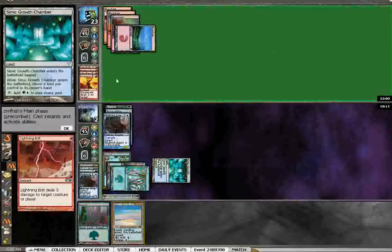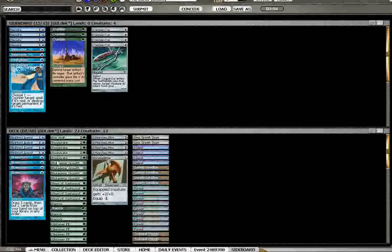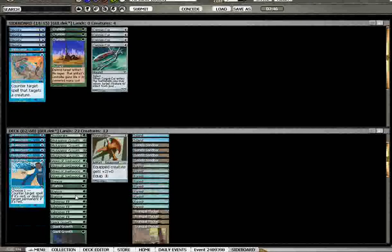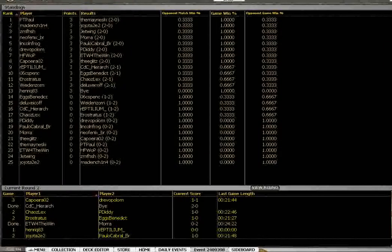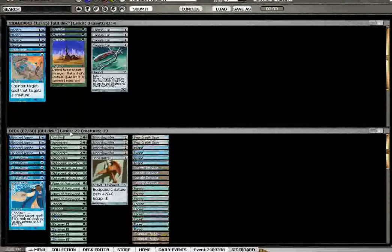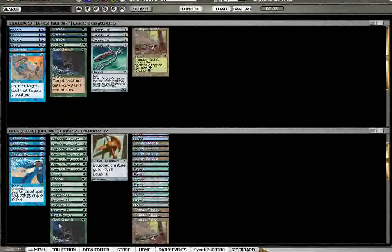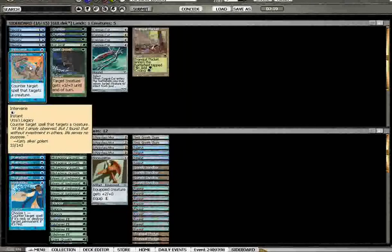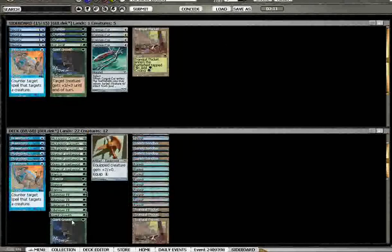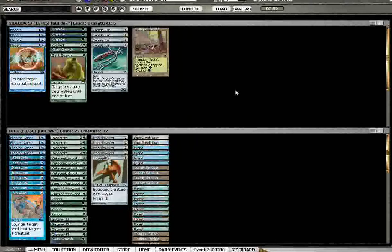Does he know what he's drawing? How does he know he's going to draw that Lightning Bolt? I feel like I could have won that one potentially, but that was a pretty rough go. So I'm going to bring in a couple of Hydroblasts — out Rotwolf, out Giant Growth, out a Tranquil Thicket — in double Hydroblast and Intervene. Just going to leave in one Giant Growth, bring in double Intervene to try to save my creatures more often, and we'll hopefully go with that.